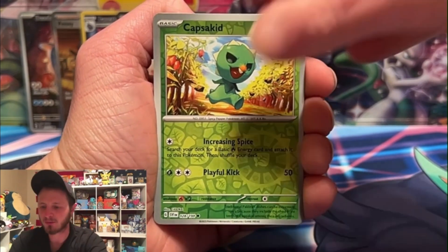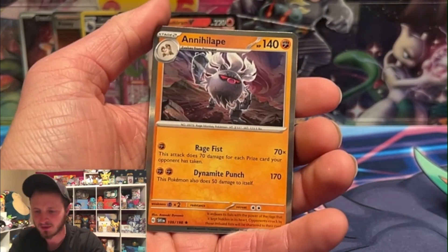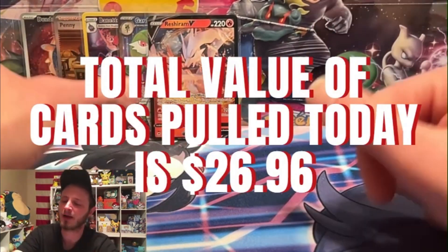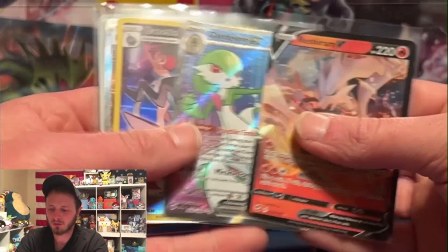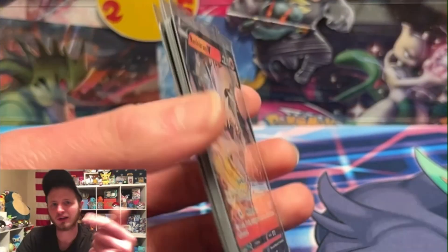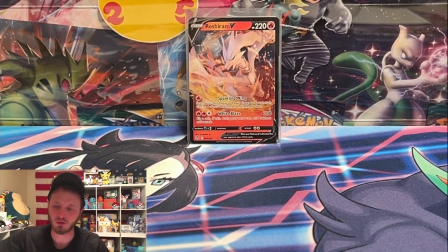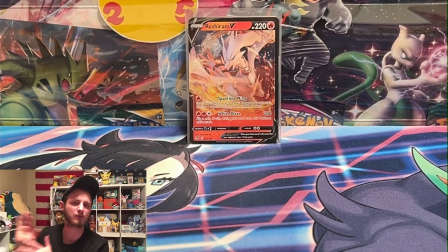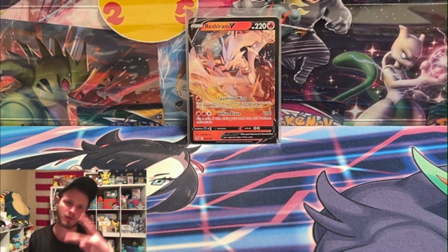Don't forget to like and subscribe - give me some luck on this last pack. We got a hollow rare of the primate evolution - Annihilape - I can't pronounce it, I'm not even trying. The hit rates in Scarlet and Violet are almost too easy - card value is really down for the set, which is kind of good, kind of bad. I like it but I'm paying more MSRP for cards that aren't worth as much. Thank you guys so much for watching, see you Thursday for more Scarlet and Violet - much love, peace.